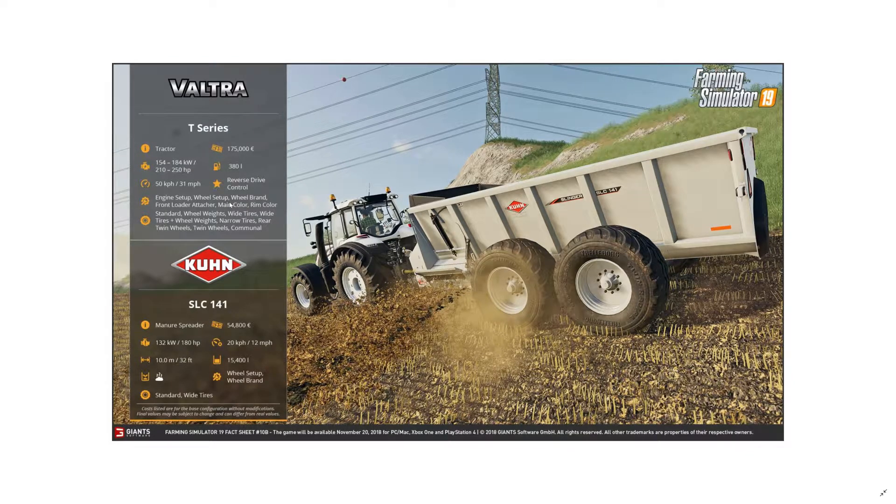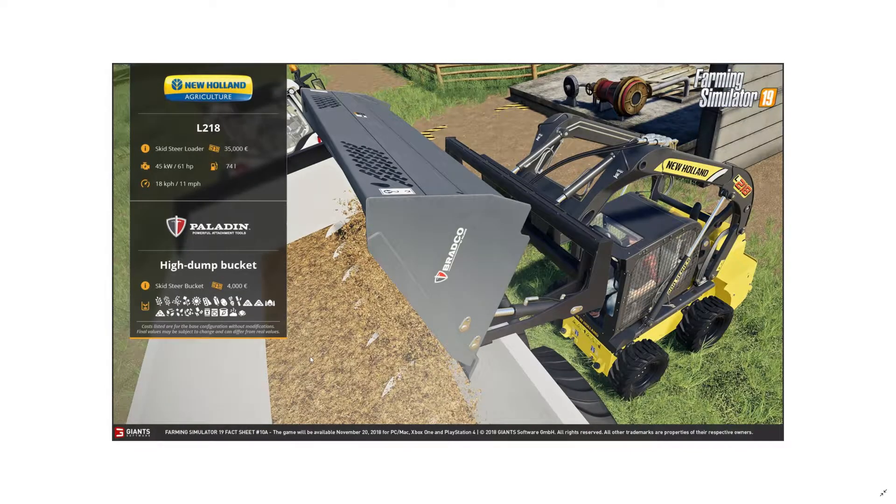This is something I'm definitely going to be using — the Valtra T-series at 210 to 250 horsepower, an obviously medium-sized tractor. And the Kuhn manure spreader is something completely new — it actually sprays manure from the front side of the trailer. I love it. Ten meters spreading width, 15,000-liter capacity. I'm going to be using this one all the time.